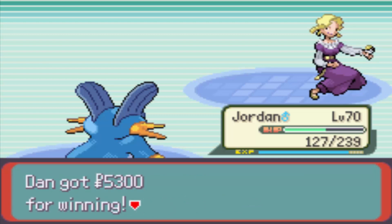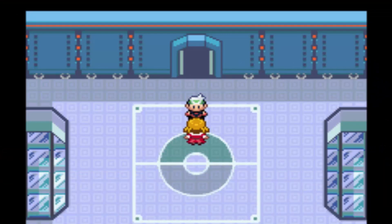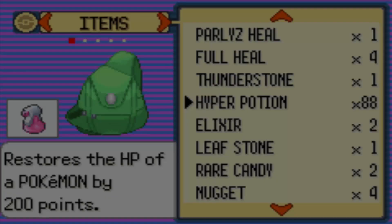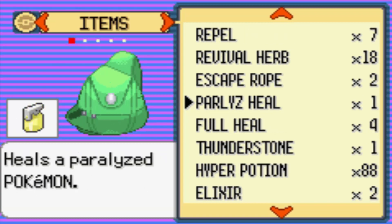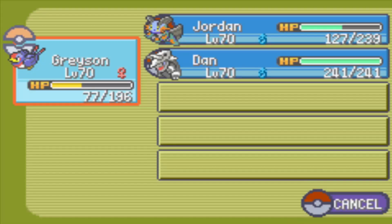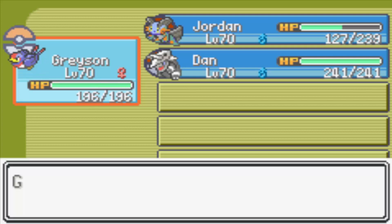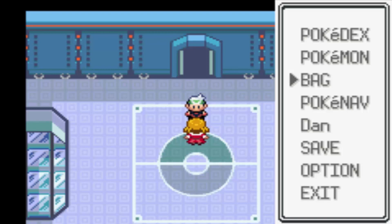So we're going to be fighting the last Elite Four member on the next episode. I'm actually going to go and heal my Flying-type Pokemon and heal up Jordan as well, because the next battle is going to be tricky. So if you enjoyed this video, please leave a like. I'll see you guys tomorrow for the final Elite Four member. Goodbye.